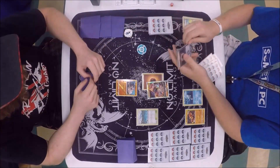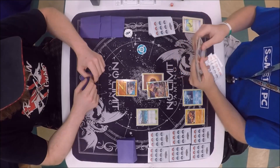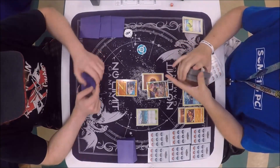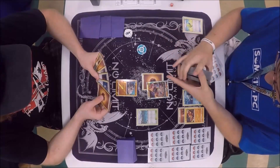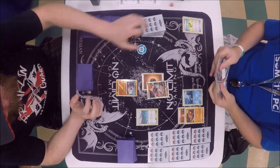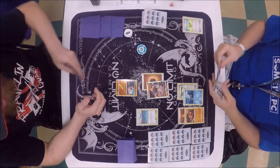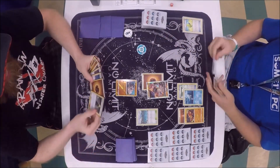We'll probably be able to see an Octillery next turn. He hit two basic energy, so he's going to put that on the Baby Buzzwole. Next turn we're probably going to see that Ultra Ball for the Octillery and maybe even a Sycamore afterwards. He's going to attach his Float Stone down to the Remoraid, and we're going to see a pass to Alex.